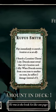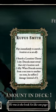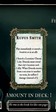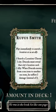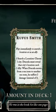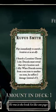One clever trick you can do is use Rufus for his search ability while he's safe in the discard pile. Then, the second Dracula goes to sea, immediately use Surprising Return to pull him back into play — so Dracula is now stuck at sea where he can't escape from Rufus Smith.